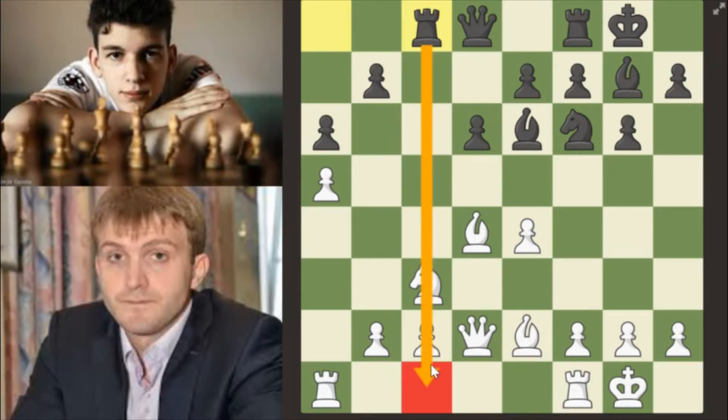a4 — a nice rook lift, preparing the rook to go to b4 to attack this pawn.